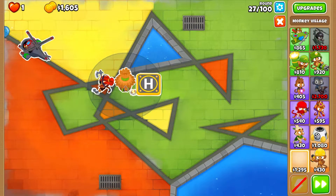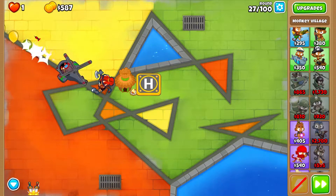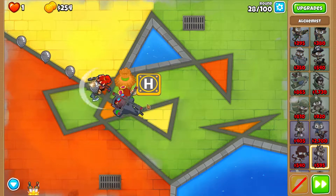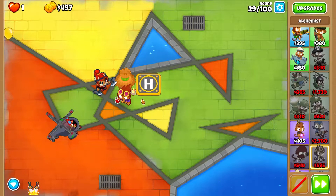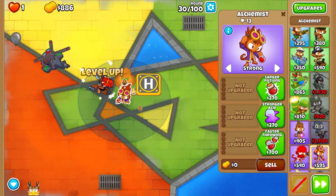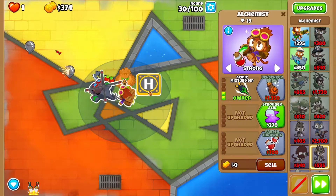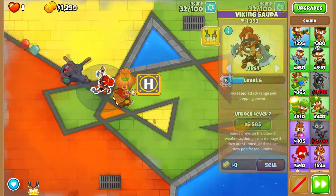Place Monkey Village in a good position, and if you're struggling, get Alchemist. Hopefully you have enough money. Now put down Alchemist - that's my Alchemist Boy. You only need four towers: Sauda, Alchemist, Monkey Village, and Heli Pilot for now.